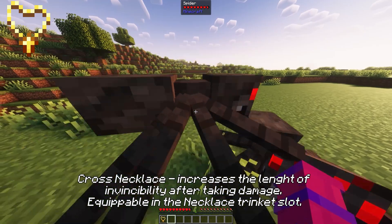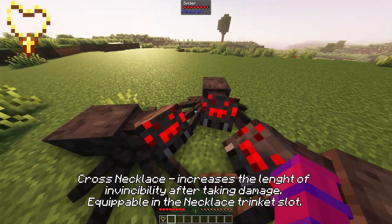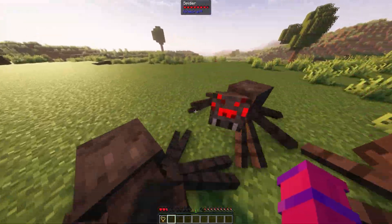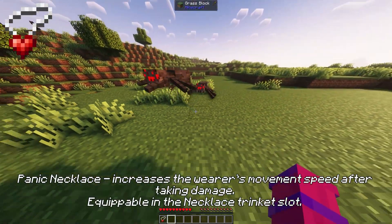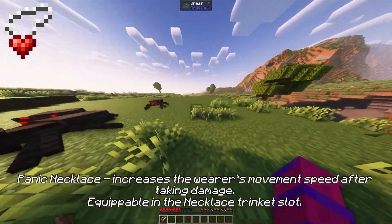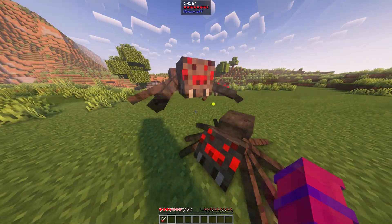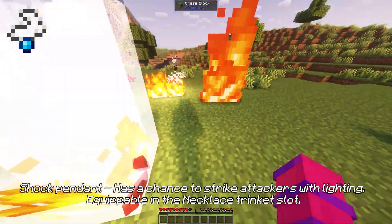Cross necklace increases the length of invincibility after taking damage, equippable in the necklace trinket slot. Panic necklace increases the wearer's movement speed after taking damage, equippable in the necklace trinket slot. Shock pendant has a chance to strike attackers with lightning, equippable in the necklace trinket slot.